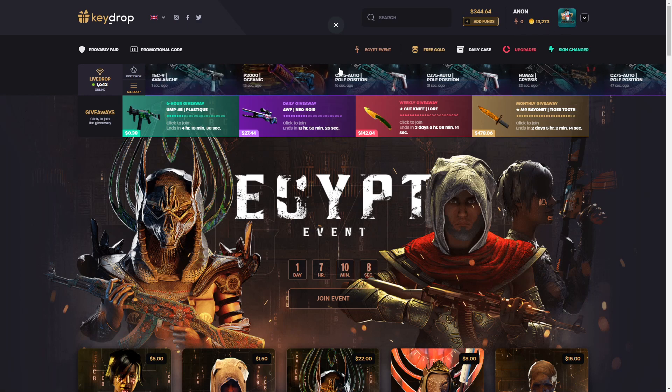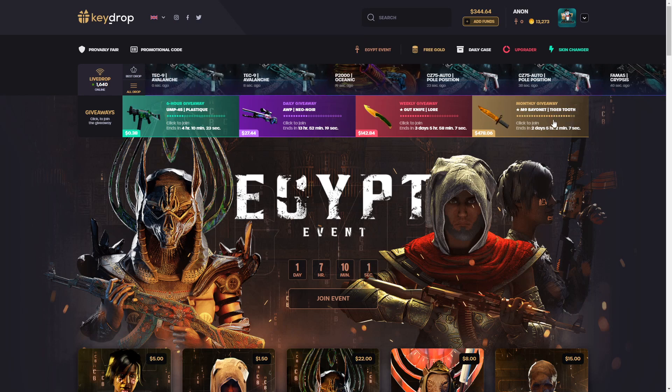So deposit now, use my code to get the 5% deposit bonus system. You also get some gold — turn all those into more free skins. You can enter all these giveaways up top and maybe even win. My target giveaway is going to end in 48 hours, so if you deposit, all it takes is eight dollars to enter all of these. Maybe in a few days we walk away with a lot more money than you put in.